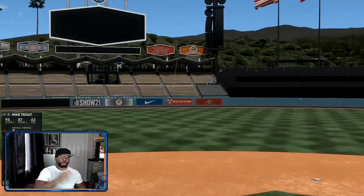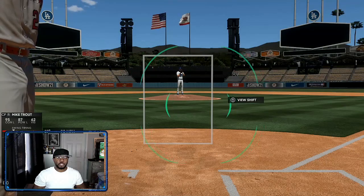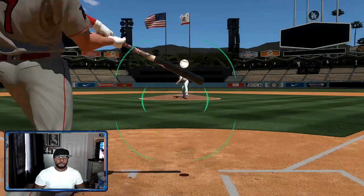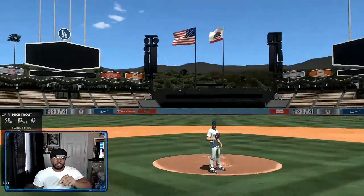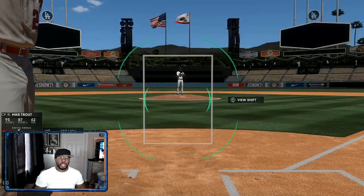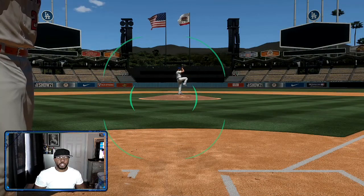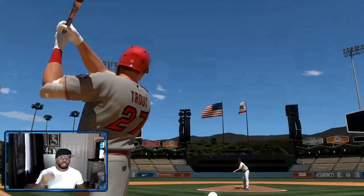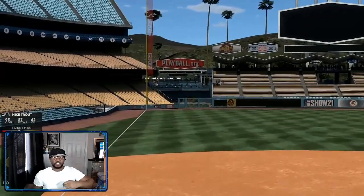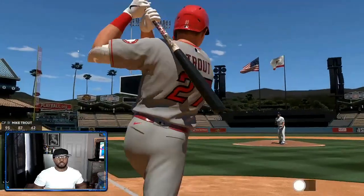I position slightly off to the left because from there I can move right, up, and down. From anywhere else I can't make it across or up in time. So if the stick were centered, I'm just this little bit to the left. Anything in that zone is going to be an easy home run — whether it's low in that zone or high in that zone.